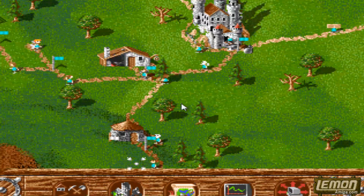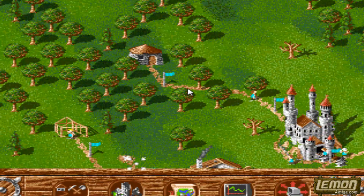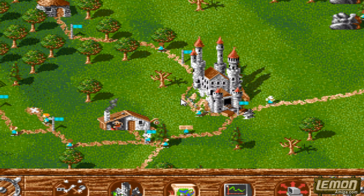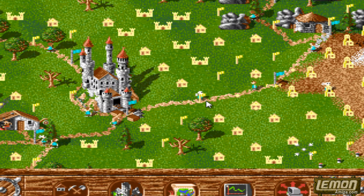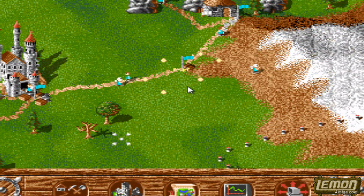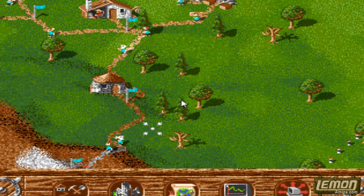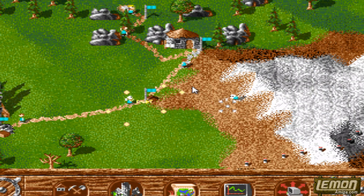We have zero prospectors at the moment, but the stone hammers - we have 16. So 16 will be press-ganged into being a geologist, a prospector upon request. There are two spare guys, so I've got one over here and another one over here. The blacksmith's occupied, so he'll start churning out swords and shields as fast as possible, which builds up my army. What else can we do? Let's have a look around here, waiting for the prospectors.